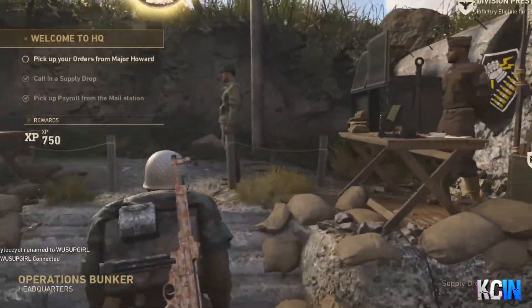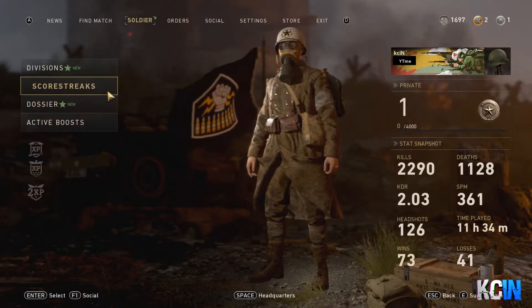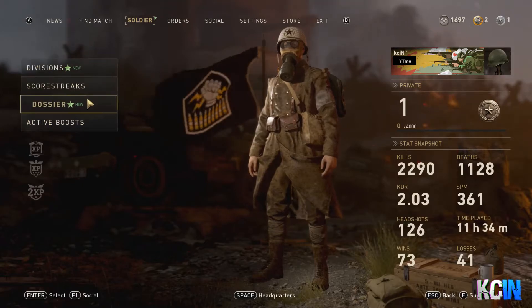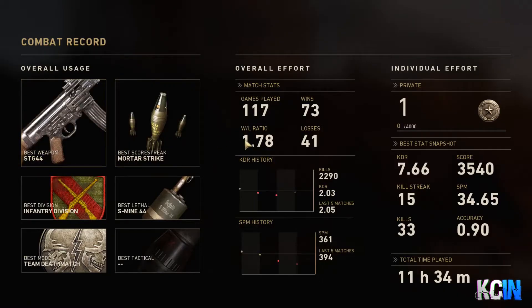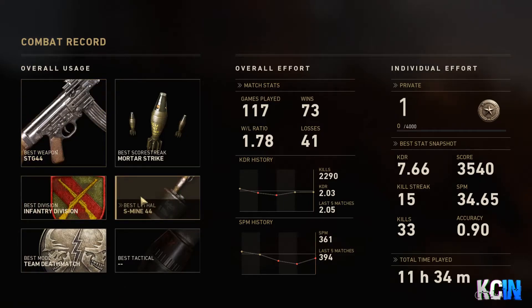We're actually gonna go back to my stats because I forgot to show you guys the leaderboards. I only played Team Deathmatch, like I always do on PC, because I think this game might be dead on PC eventually just like other Call of Dutys. My wins/loss ratio is 1.78 — 41 losses. Under overall usage I think that's my best weapon, my best infantry division. I always run Bouncing Betties on all my classes.